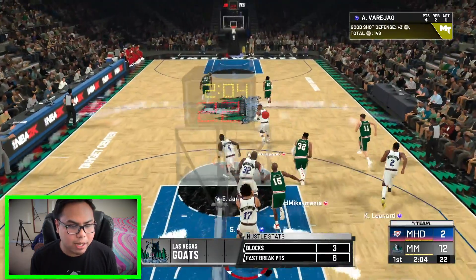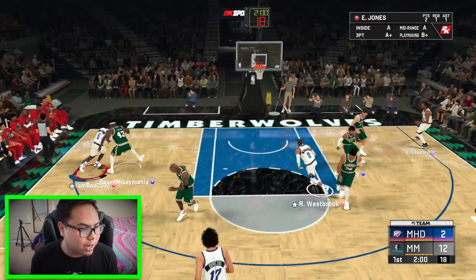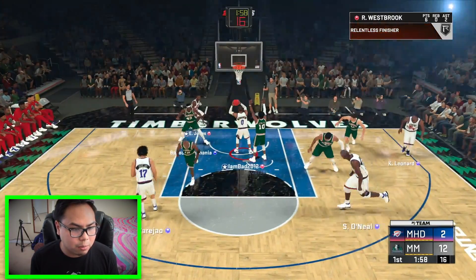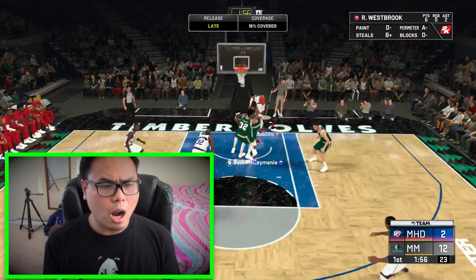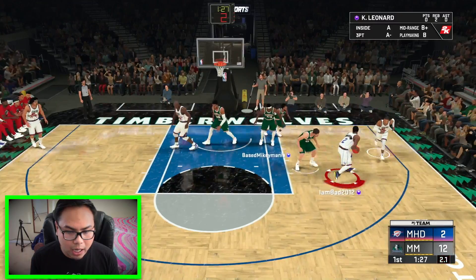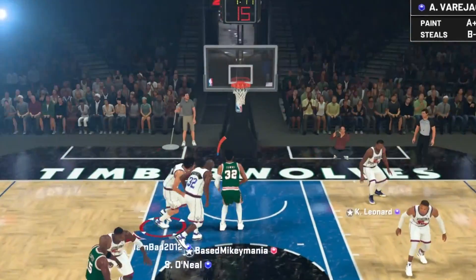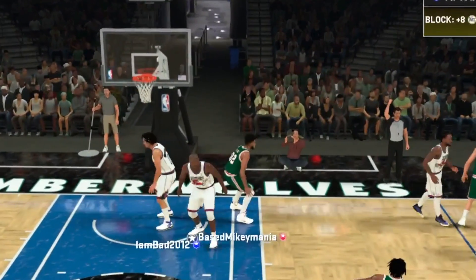Again with a contest. Having two centers in the lineup is actually helping us out very nicely. Eddie Jones to Westbrook — Westbrook, too easy. He's playing good defense right now. I gotta put it up and I gotta put it in. Man, get that out of here. That's like my 74th block in the first quarter.